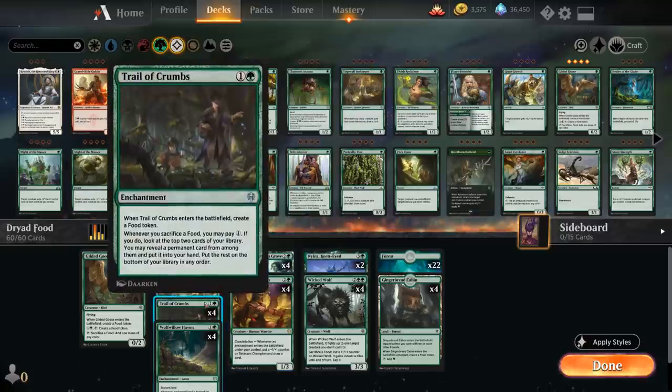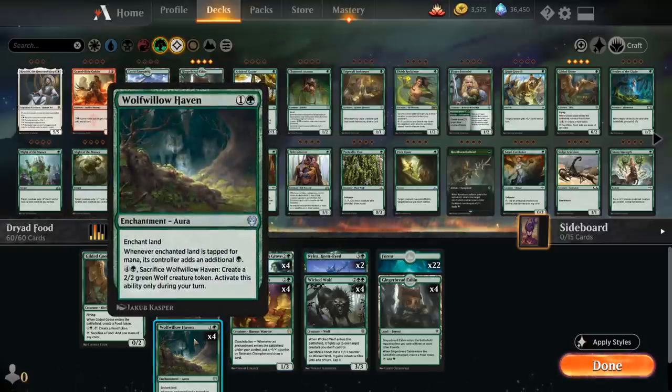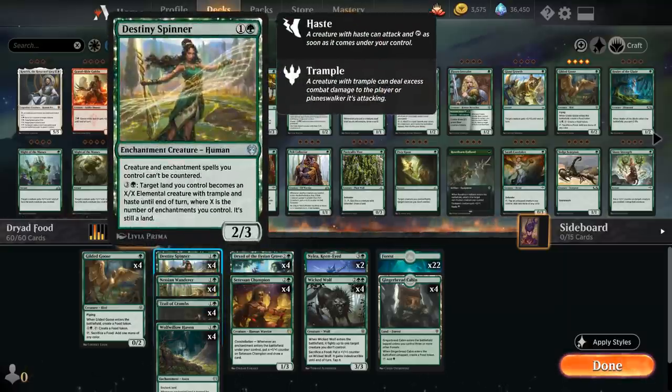The Wanderer and Champion are great card draw engines rewarding us for playing enchantments. We also have the full playset of Wolf's-Willow Haven, which can enchant a land so the enchanted land adds an additional green mana whenever we tap it. We can also sacrifice the Haven for five mana to make a 2/2 wolf token, though we're usually happy to keep it as an enchantment so it counts toward the Destiny Spinner's X count.